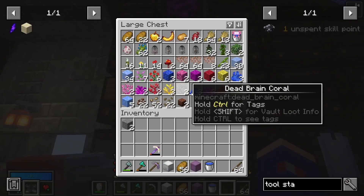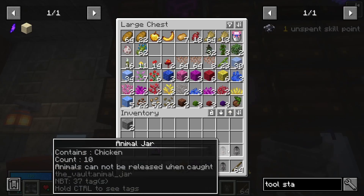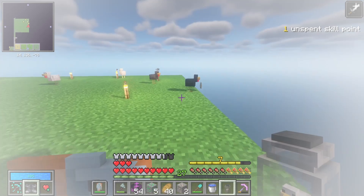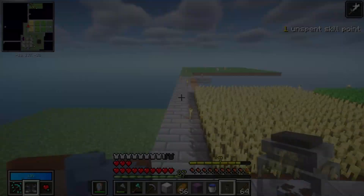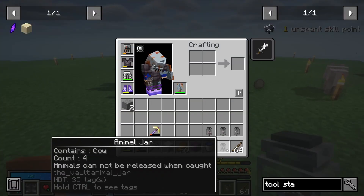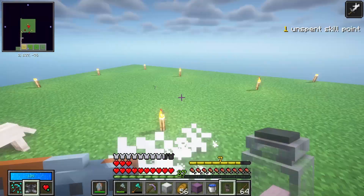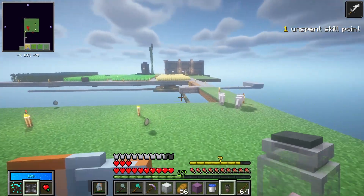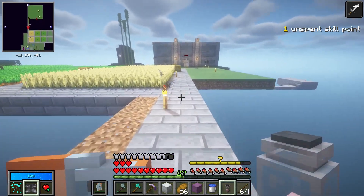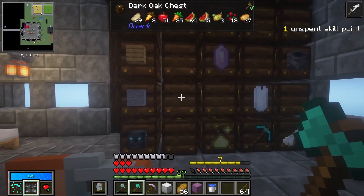These animal jars — I found these animals while I was building the workshop. As a matter of fact, if I go over to the island right now, you can see there are a bunch of animals that have spawned. Let's grab these chickens. There's the pig, and we got some wolves over here too because this is a forest. I'll come tame these guys later. Now that we have the animal jars all ready to go, I need to put them on an animal pen.